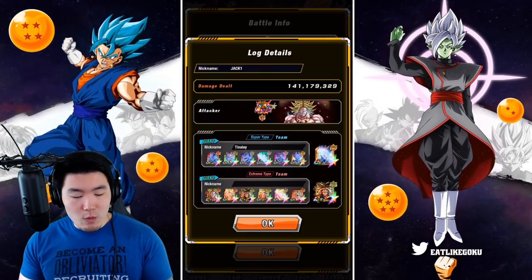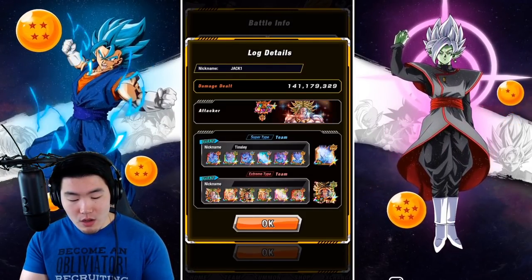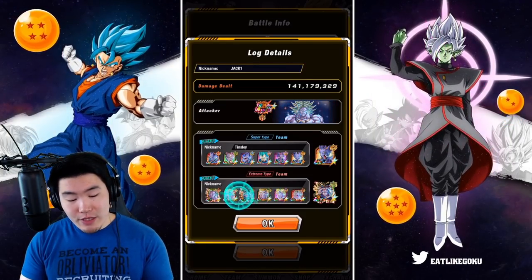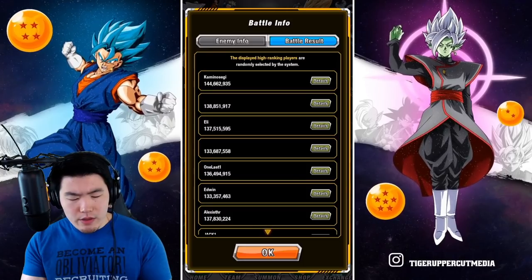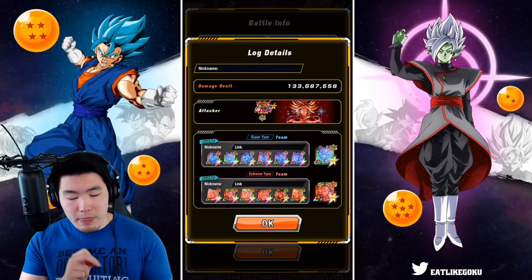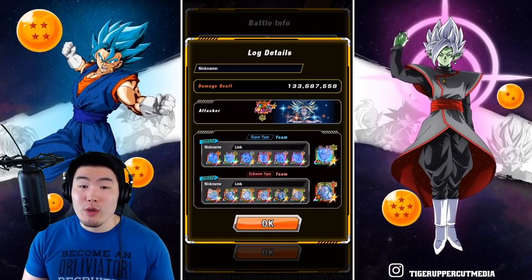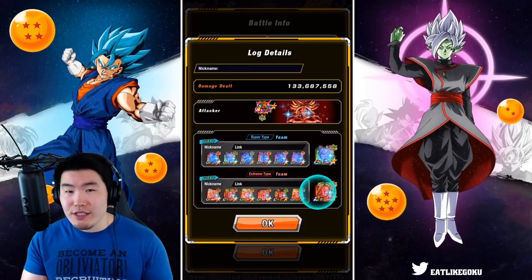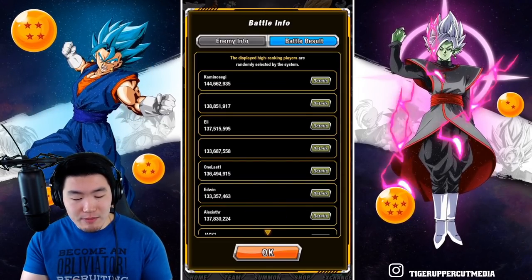We've also got Jack 1 with once again the LR Broly as the attacker. For the super side, all Beeruses and also a Super Saiyan Blue Vegeta — interesting. For the connector, the PHYS Beerus, and for the extreme side, all Brolys plus the Tech LR Broly. For a slightly lower score of 133 million, Tech Broly as the attacker, all Beeruses on the super side, and STR LR Broly as the connector. I'm guessing his Tech Broly has more dupes, so he went Tech Broly attacker and STR Broly connector. But I feel like if you have both, Tech Broly should be the connector and STR Broly should be the attacker. We'll definitely try different combinations.